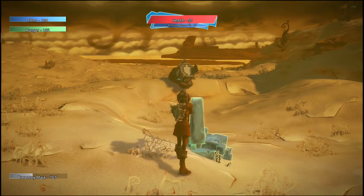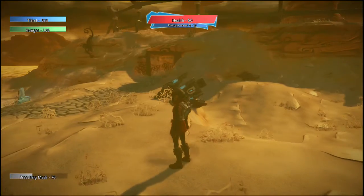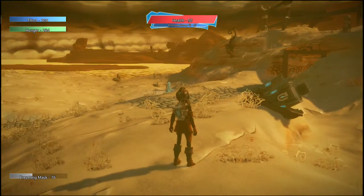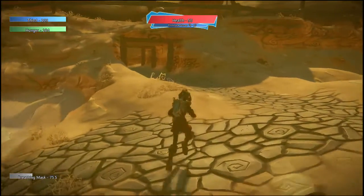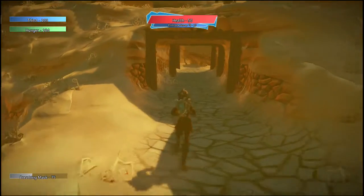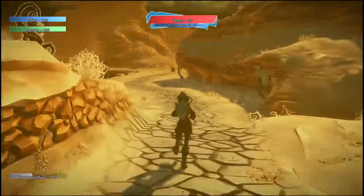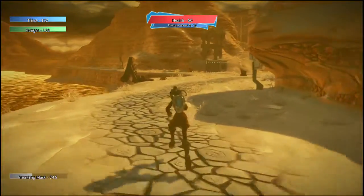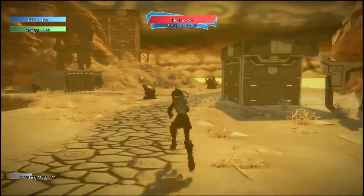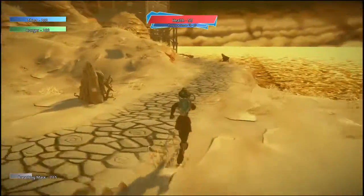As you can see, we do have a number of meters on the screen. We have our health, our thirst, our hunger, and our breathing mask. Except for the health, all of those wear down over time. The thirst and hunger wear down pretty consistently unless you start sprinting. Sprinting allows you to run faster and jump farther at the expense of using your resources quicker. The breathing mask has a larger capacity and isn't affected by sprinting. If your hunger or thirst run out, you begin to lose health, and obviously if your health runs out, you die.